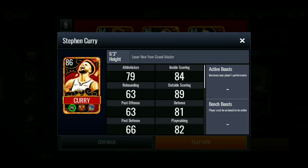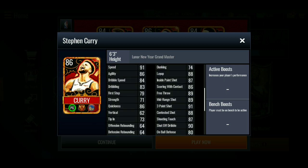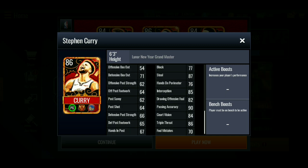86 overall Lunar New Year grandmaster — look at Steph Curry, man! Stephen Curry 86 overall. I'd say this is the second best point guard in the game behind the 90 overall ultimate master Penny Hardaway. Stats: 89 outside scoring, 84 inside scoring, 91 speed, 86 agility, 84 dribble speed, 83 dribbling, 86 quickness, 88 layup, 87 in-paint shot, 86 cold contact, 89 free throw, 89 mid-range, 91 three-point — the first 91 three-point shot in the game! Plus 87 steal, 85 interception, 90 passing accuracy, 84 court vision, and 86 triple threat.